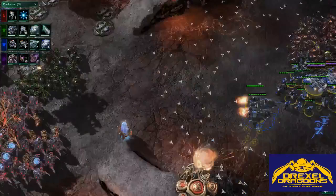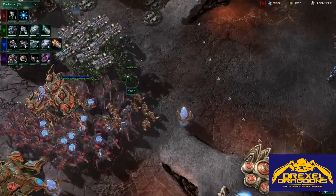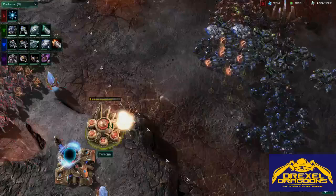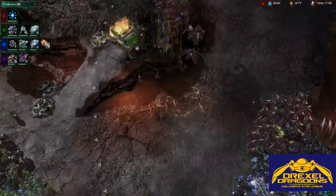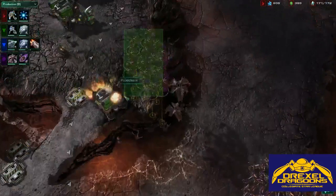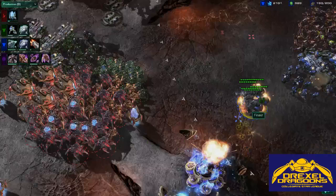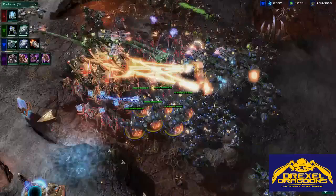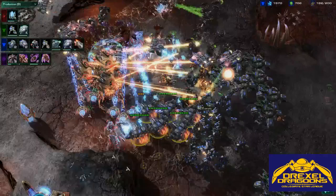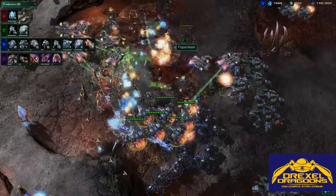It looks like an engagement is upcoming. These Mutas are just going to ball here and scare them a little more. It looks like they're trying to get to max before they have to push, but I don't know if there's going to be enough time. They are shelling this Cybernetics Core — an indication of just how under pressure Drexel is. These Mutas are picking off tech buildings, and that's really going to hurt Yun, who does not have as many production facilities as he should at this point in the game. These Vikings are probably going to do some serious damage to the Colossus ball. And it looks like they are going to push out — tanks eating up the front lines, Marines moving, we see the blink.